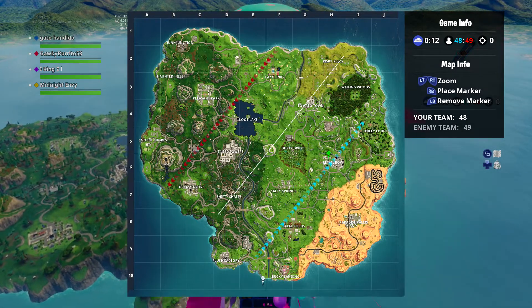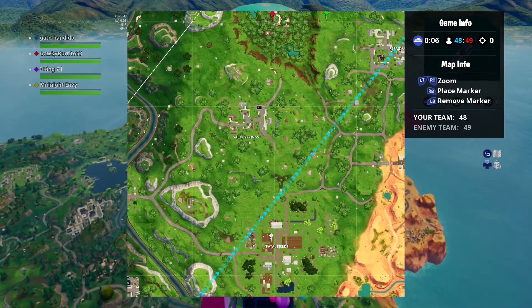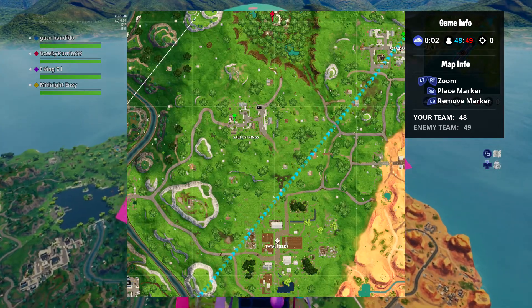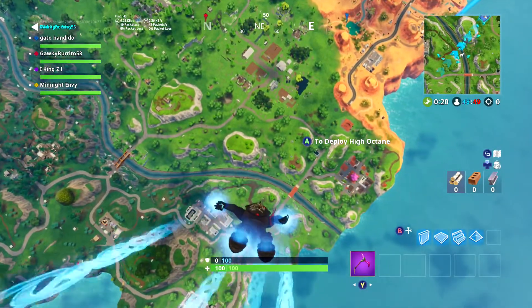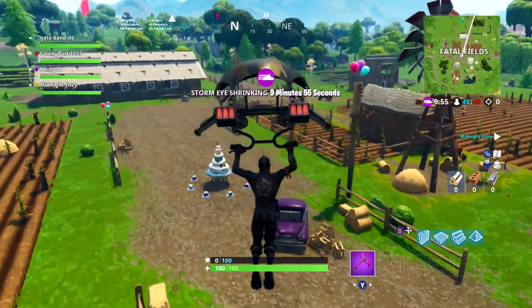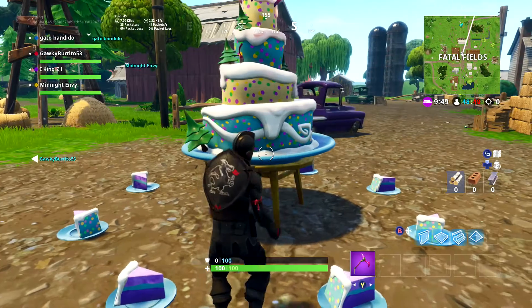Alright, since the bus is on the right side, we're gonna start at the right side of the map. We got Fatal Fields here. When I land, I'll show you exactly where it is. The birthday cake is right here in the middle of everything. Let's go and dance.